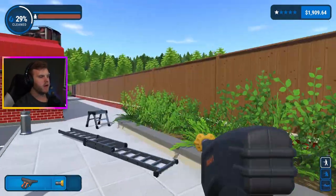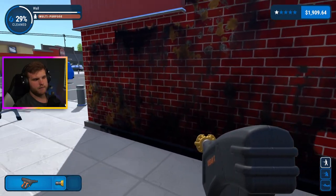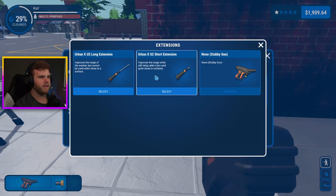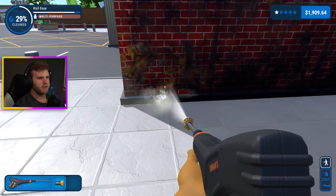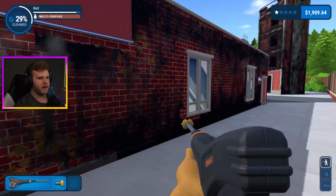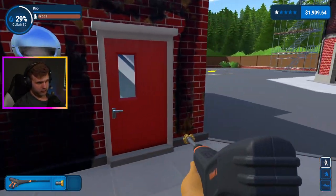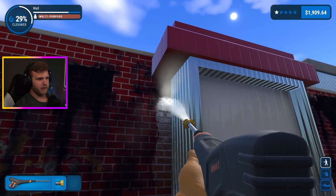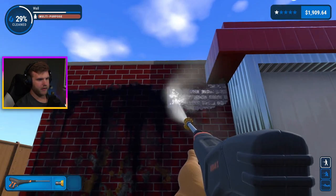We are working our way towards getting the better power washer. And in order for us to do that, we gotta keep working on — I believe the fire station would be the best bet. The reason for that is because there's a lot here that needs to be cleaned. A lot of pretty big areas that we can get money for, including walls like this. This little wall right here will probably get us like 20, maybe 30 bucks. We'll have to see, let's find out.